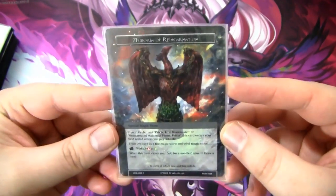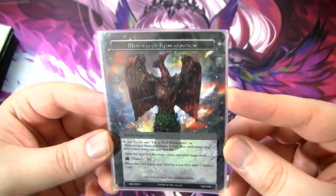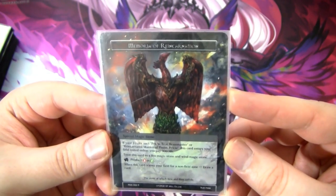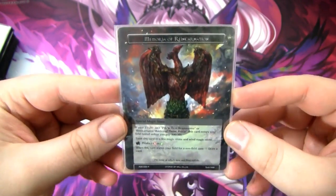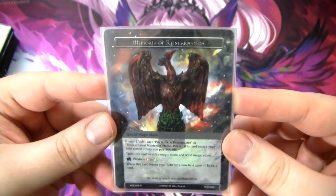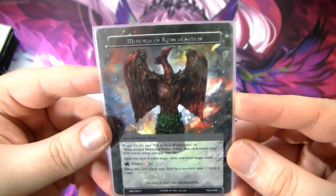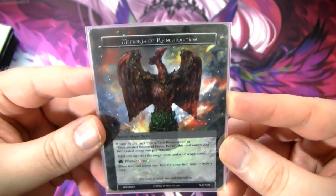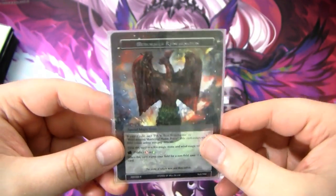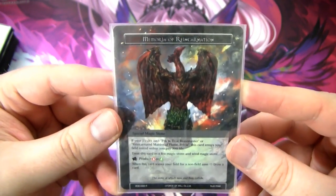And instead of the fourth copy, I run Memoria of Reincarnation — also kind of a bad version of Blasting Waves. If your J-Ruler isn't Christy the True Beastmaster, it enters rested unless you pay 300 life. We're usually just going to take the 300 damage and have it come in unrested. You treat it as a fire and wind magic stone, and you can rest it to produce either. When this card leaves your field for a non-field zone, you draw a card.